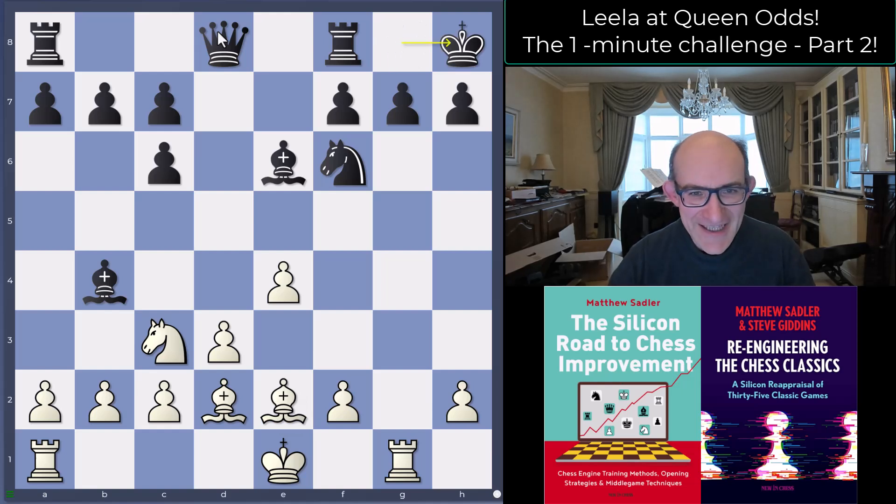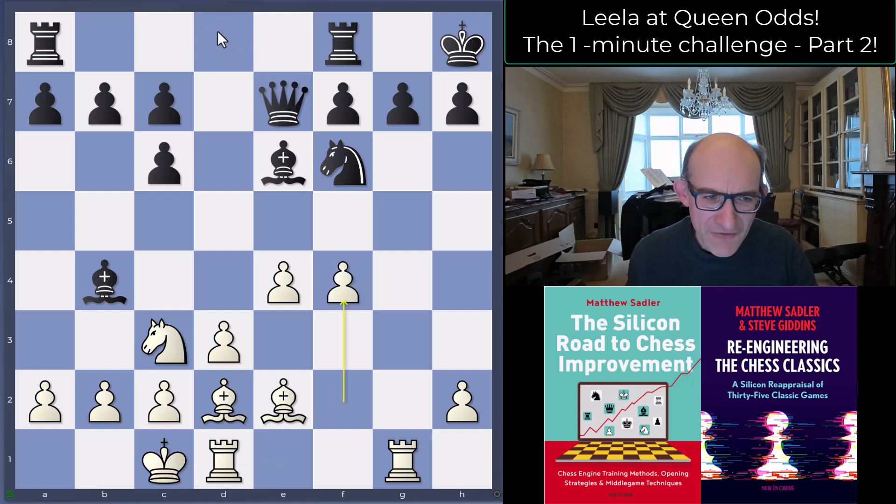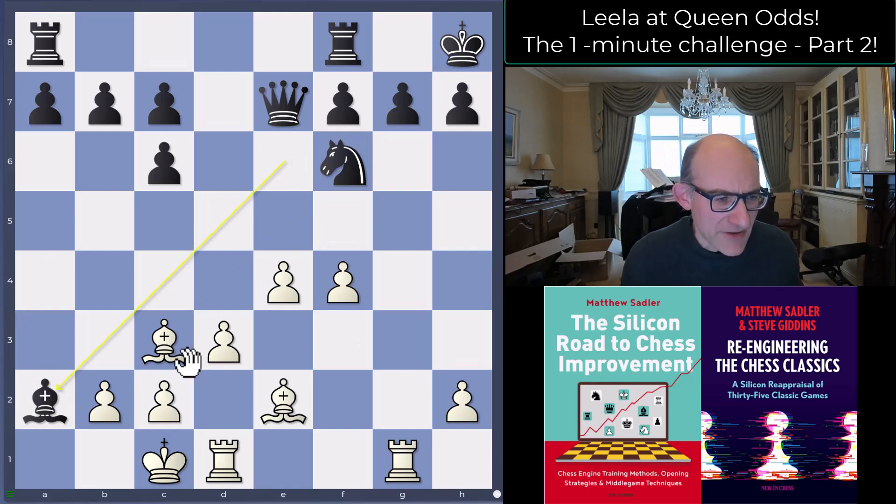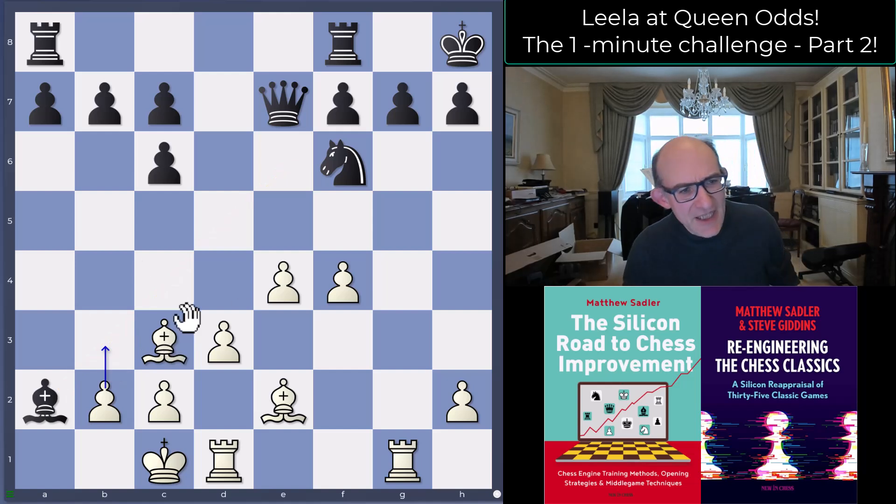Black plays f4 — a slightly strange move. Bishop takes c3: I didn't really like that one very much. Swapping off a pair of minor pieces, but it was a nice bishop on the long diagonal for free. Then black followed up with bishop a2, maybe hoping Leela would try to play b3 and then sacrifice the bishop to open up the white kingside. But Leela is just not very interested in that sort of stuff.